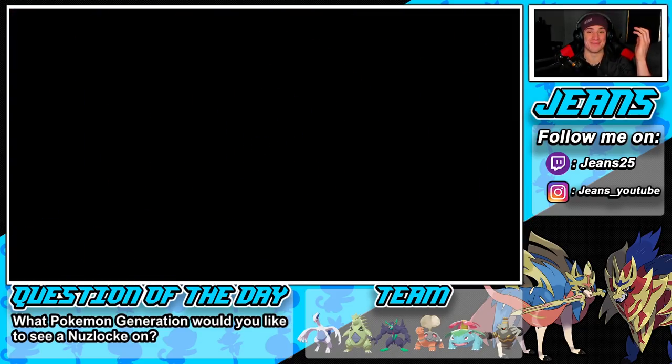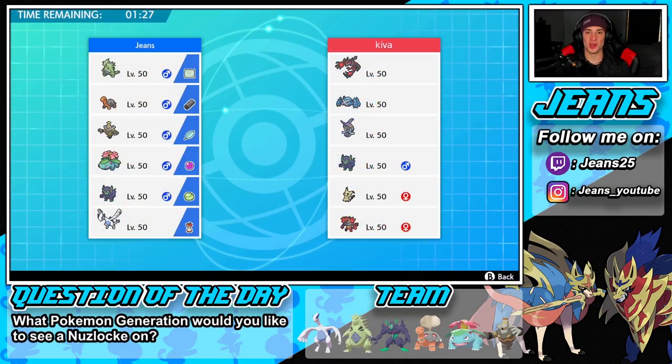Easy second battle, we go 2-0. Those were easy rank-ups in the Master Ball tier. Looking back at that last battle — maybe he used Recover because he thought I was going for Sludge Bomb and wanted to save HP. I don't really know, but we picked up the win. Now hopping into our third and final battle, looking for that perfect 3-0 record.